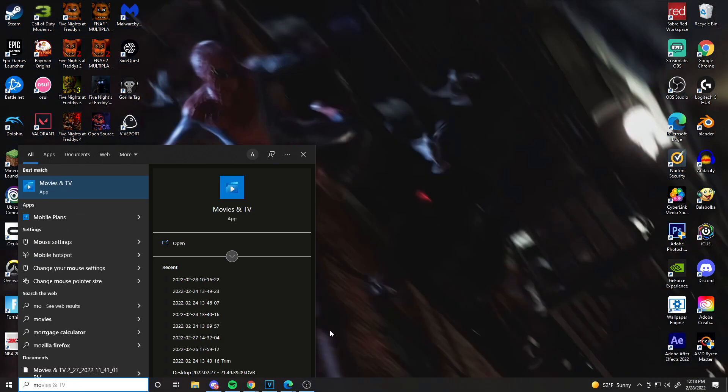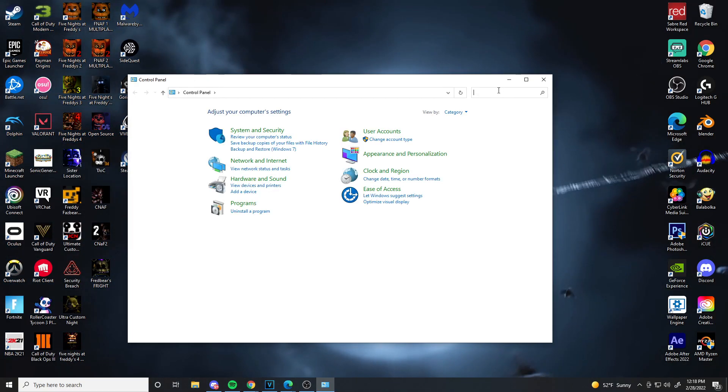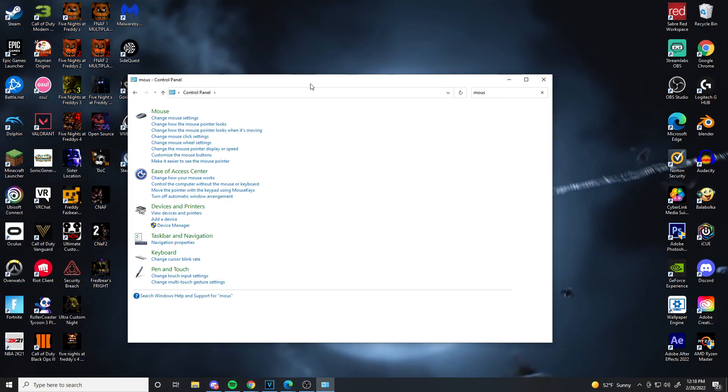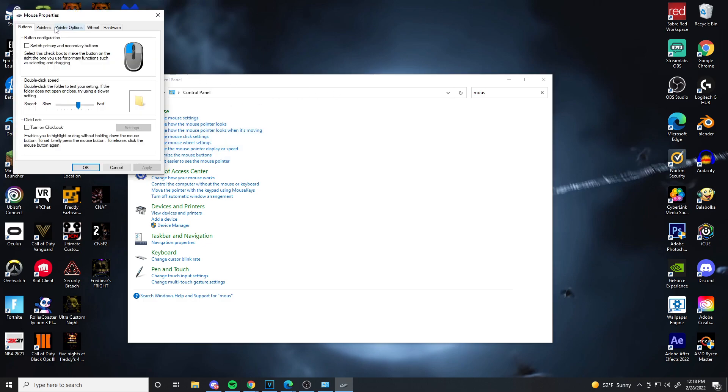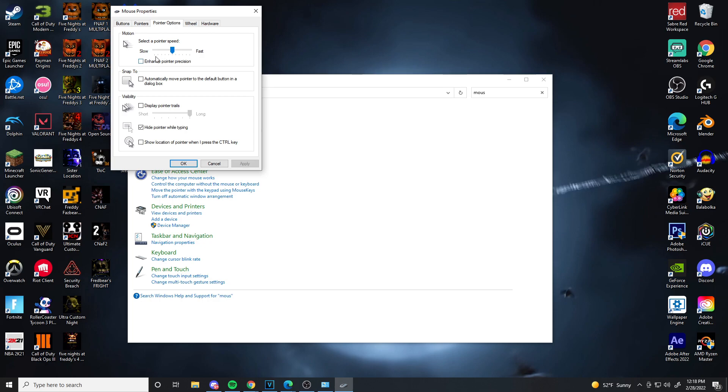First, start with the settings on your computer. Go to Control Panel, then go to mouse settings, change mouse settings, then go to Pointer Options and make sure that Enhanced Pointer Precision is off. This is mouse acceleration and you want to have that off.